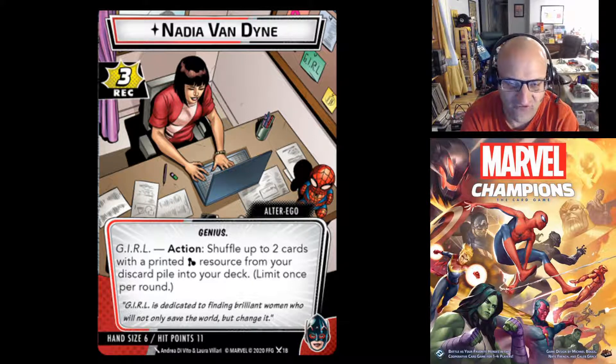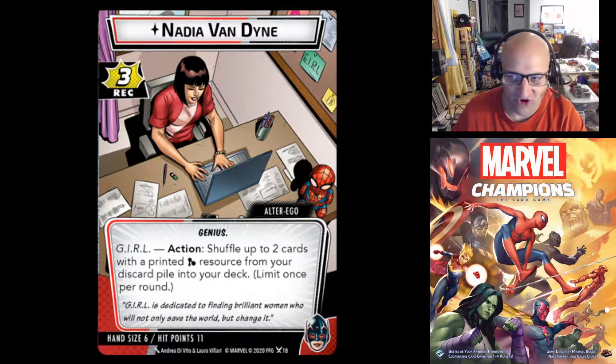First up we have Nadia Van Dyne — this is the alter ego side of the Wasp. Hand size is 6 with 11 hit points. She's a Genius, and has the G.I.R.L. action: shuffle up to 2 cards with a printed mental resource from your discard pile into your deck, once per round. Basically you can get cards you want back if they have those mental resources on them.